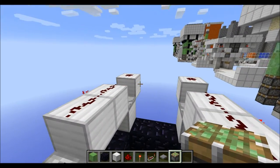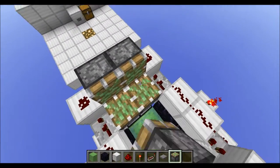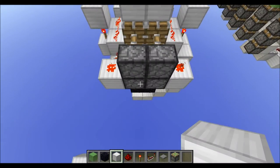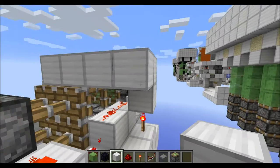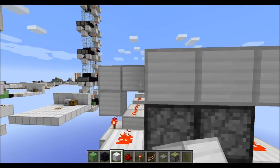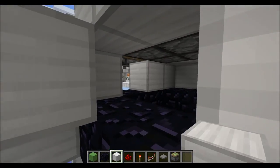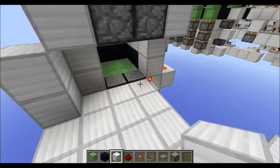Grab your sticky pistons and place 4 on this side, 4 on this side, and finally 2 more facing upwards here and here. Last but not least put normal blocks just like this and normal blocks here, and now the whole thing should close. That's pretty much all of the redstone. Now all you have to do is fill in the top floor level here, then the floor down here, and don't forget to fill in those spaces here so you don't see much of the redstone, and that's basically all you will have to do here.